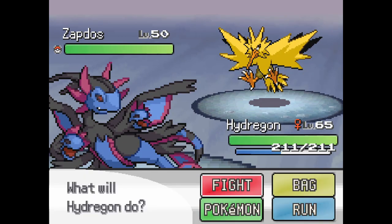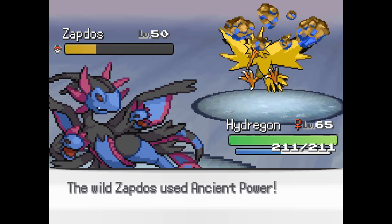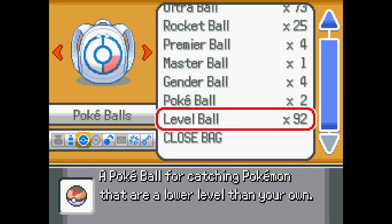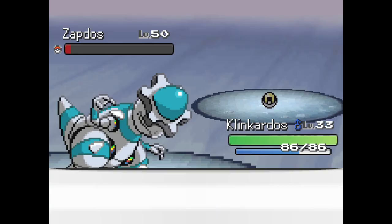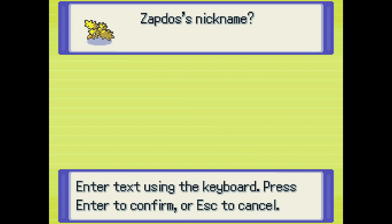However, this might be a special Zapdos with better stats - I'm gonna catch it is what I'm saying. It has its own theme. Alright, that hurt you plenty. I'm gonna throw a Level Ball at it for an hour, I'll be right back. Caught it with an Ultra Ball - nice - and it only took five minutes. That wasn't too bad actually.